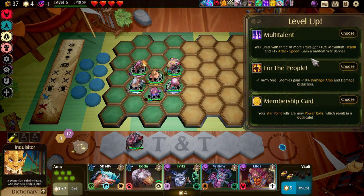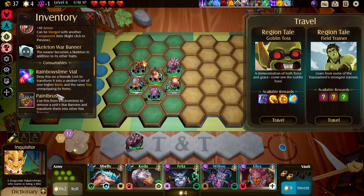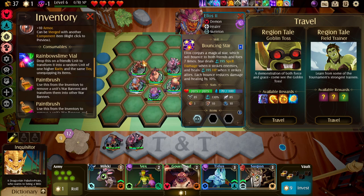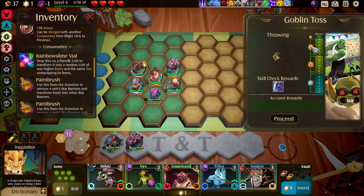Random war banner — that's going to be good. What war banner do I get? Skeleton. You know what? Let's put it on Elos — I mean, why not? Let's put it on Elos. Honestly, this is going to be good — if I could get this, that would be really nice. What happened? I saw an 8. What just happened?